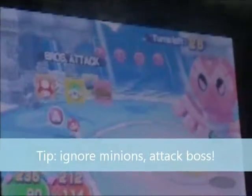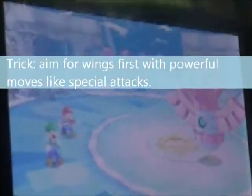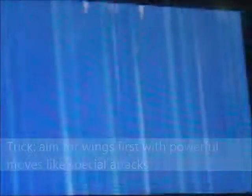He stands full of potential. Ignore those things even though they heal him. You want to keep aiming for his wings with powerful moves like Z-Egg, and if you don't have Z-Egg, Bomb Derby would be the second best for that. If you're bad at Bomb Derby, practice until you've got it down so you can beat him, because Z-Egg is not the easiest to get, but it's quite easy once you master it.